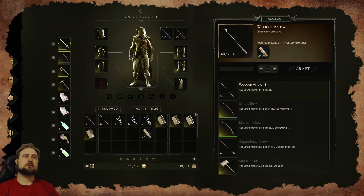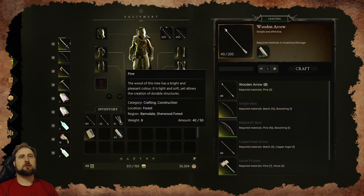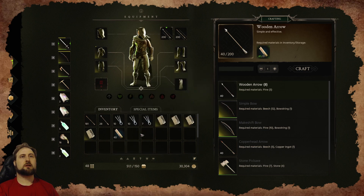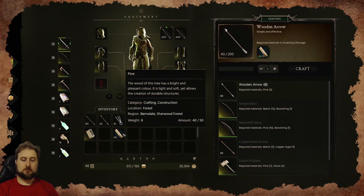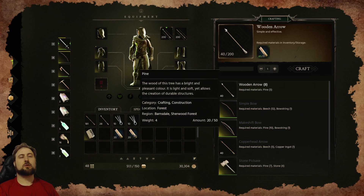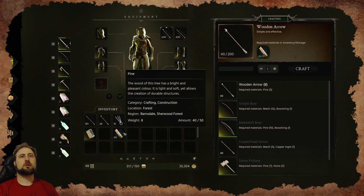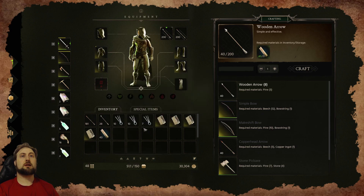Tip number eight. We have stacks. You can move stacks around. You can right click to switch in between inventories. But how do you break them down? If you hold shift, you'll split it in half. If you hold control, you'll move it by one. That way you can control and break and move stacks based on what you need.